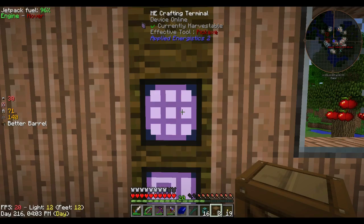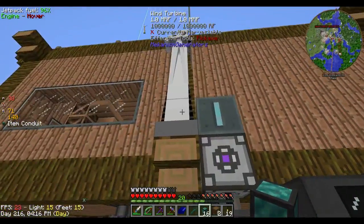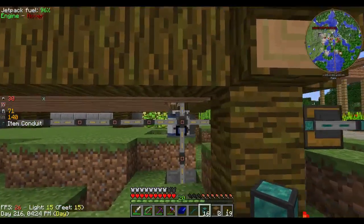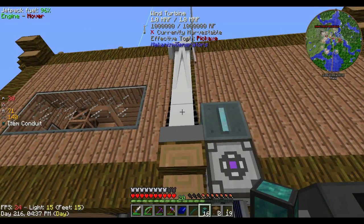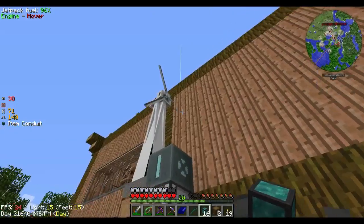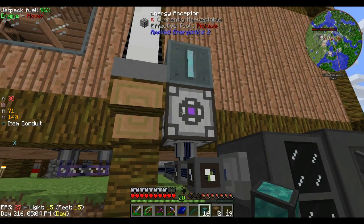And I didn't mention — see that thing poking through the wall there? You can hear the noise. I didn't mention in the previous episode that I actually made a Mekanism wind turbine. The reason I did that is because with all the machines running and this little conglomeration playing up, my AE system would run out of power. So I thought, let's just give it its own backup power. This is not connected to the network at all — the AE system is completely run off this wind turbine. It apparently generates around 100 RF a tick, which is quite good. Should never run out of power again — excellent.